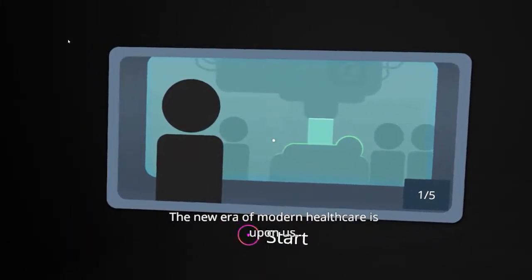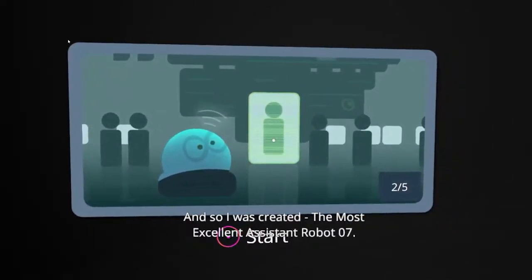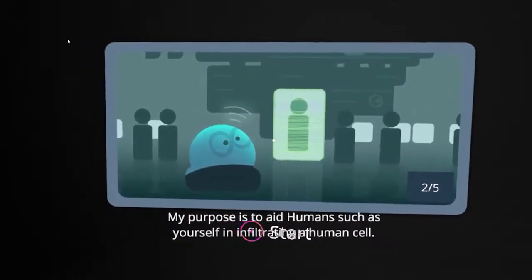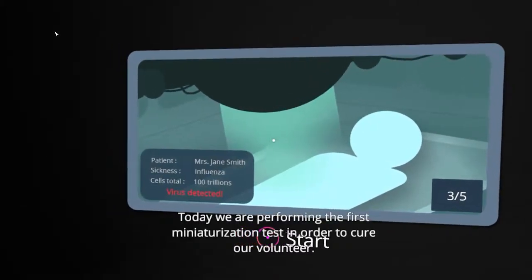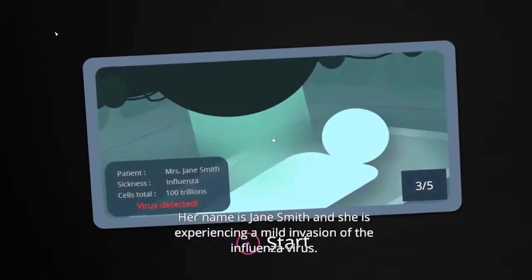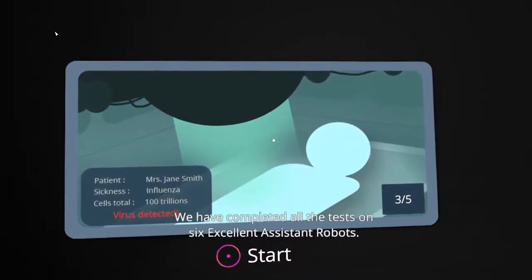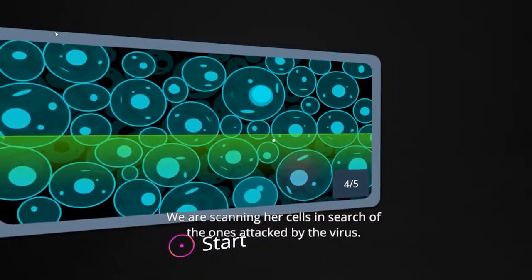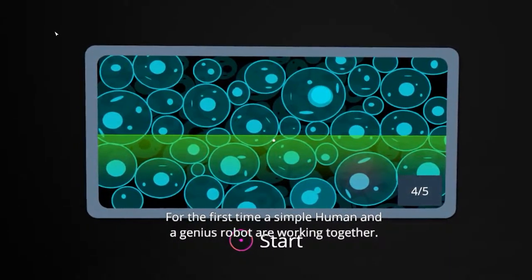Year 2134. The new era of modern healthcare is upon us. And so I was created — the most excellent assistant robot 07. But you may refer to me simply as your highness. My purpose is to aid humans such as yourself in infiltrating a human cell. Today we are performing the first miniaturization test in order to cure our volunteer. Her name is Jane Smith, and she is experiencing a mild invasion of the influenza virus.